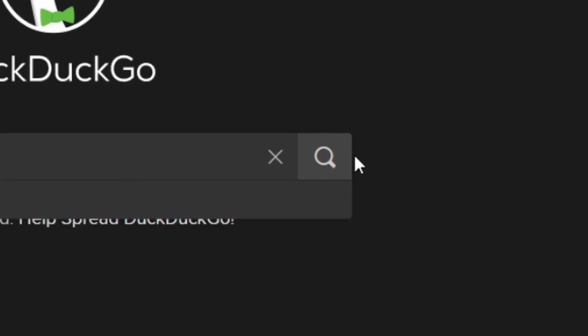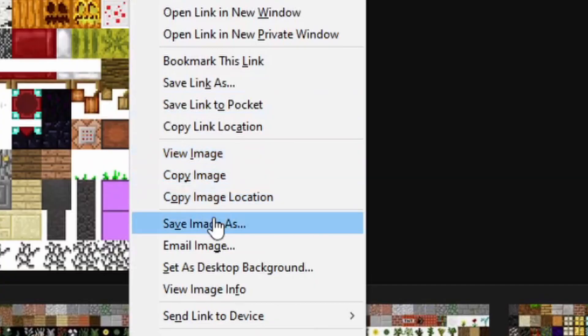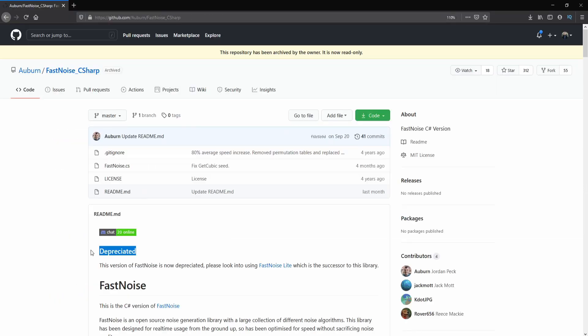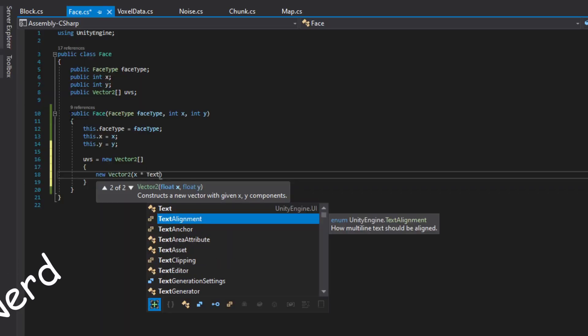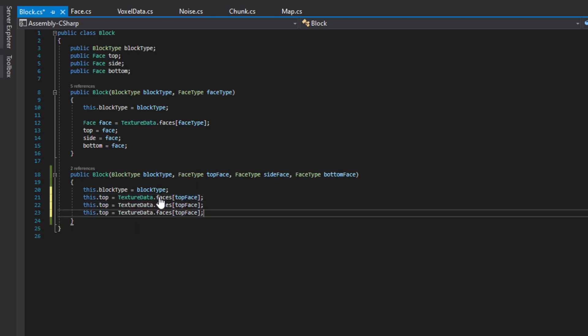Now it's time to get new textures. While I'm at it, I'm going to download an optimized noise library. Before I use the new textures, I have to create the face and block classes to handle when a block has faces that use different textures.